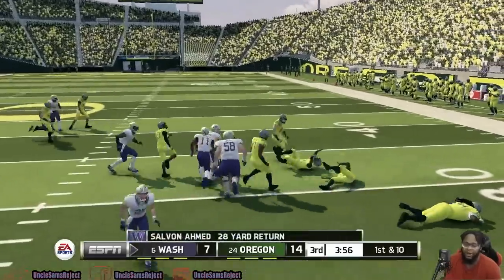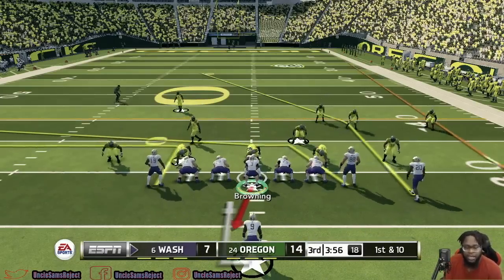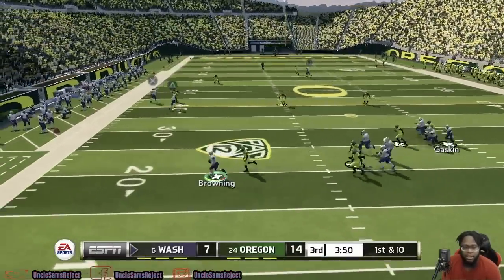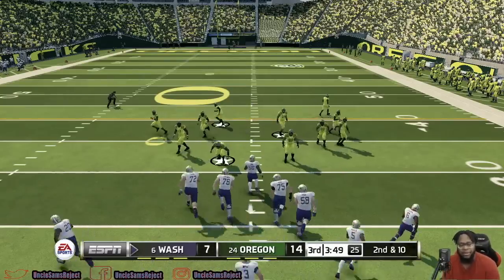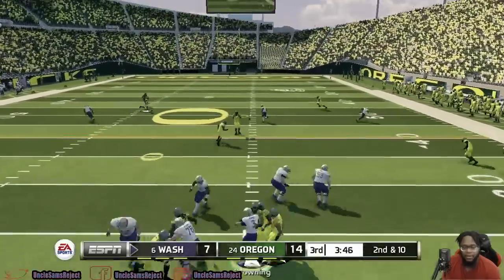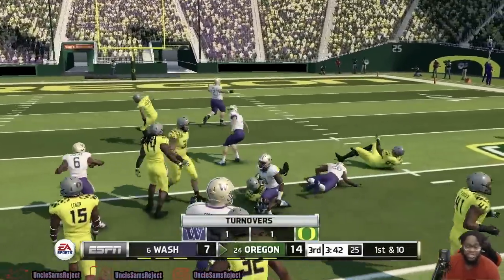Good return here would be everything — he's caught from behind though. It wasn't looking too good for the Huskies a minute ago, but now it looks like they can make some noise. Browning isn't really having the best of days right now. He forced that one, and he gives the ball right back to Oregon — they're in scoring position just like that. Washington had their opportunities.